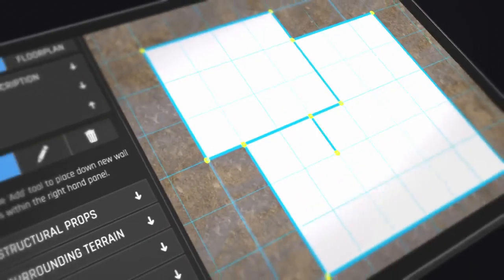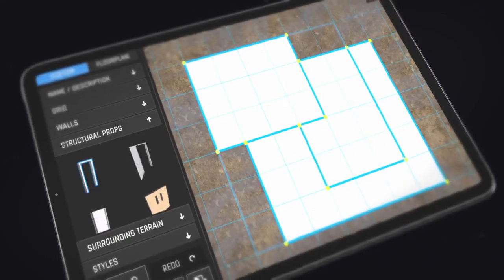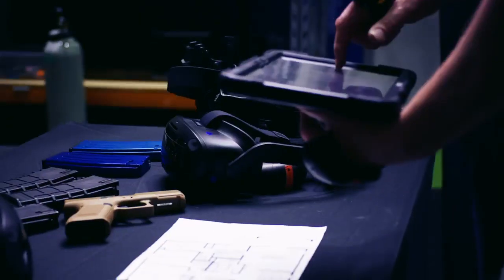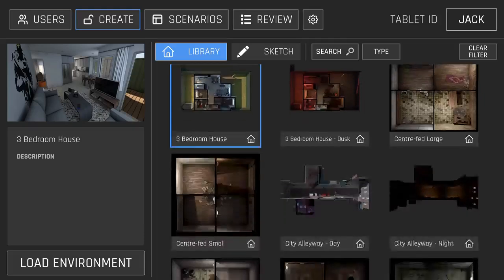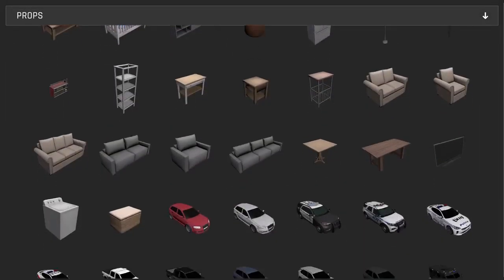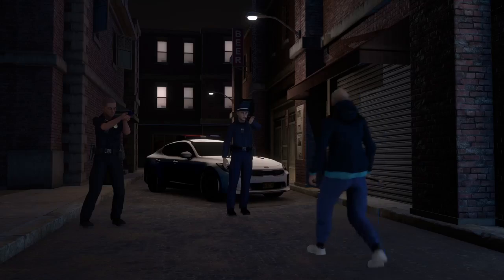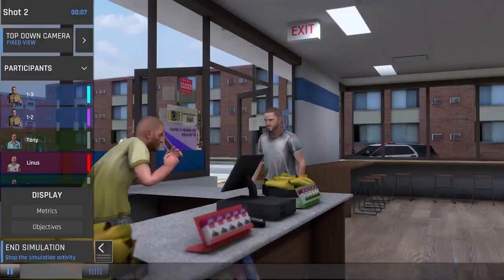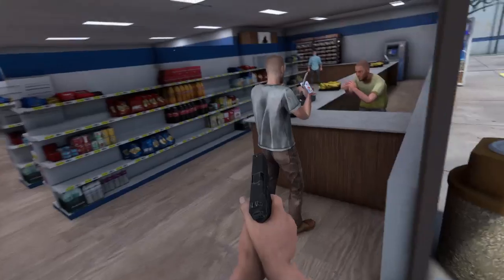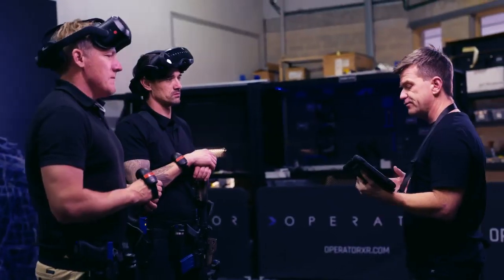With Operator Sketch, you can design unlimited building layouts and accurately recreate real-world floor plans in minutes. Operator Create provides a comprehensive library of assets and allows you to build scenarios tailored to your needs. Choose from over 100 interactive props, dynamic characters, and bystanders that react to commands in real-time — every element designed for realism.